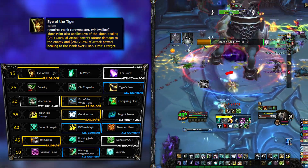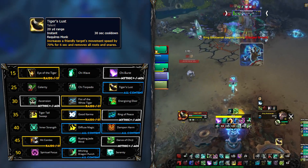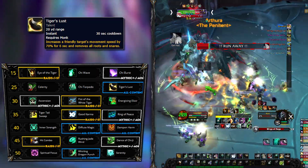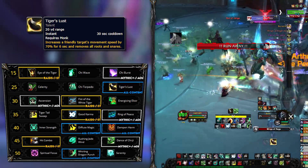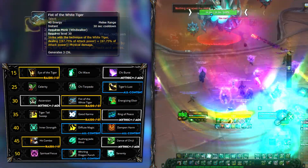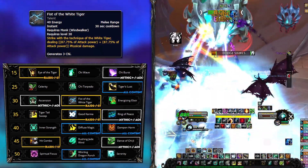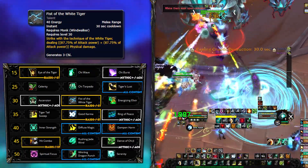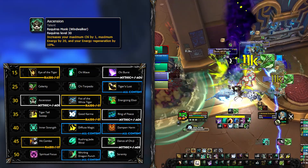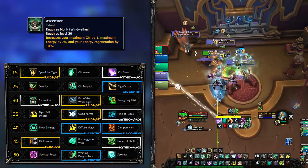On the second row, all options are viable but usually you will want Tiger's Lust for all situations. With it you have a personal freedom ability that can be shared with your allies, making snares even more of a no-no for the party. On top of removing all roots and snares, it also increases movement speed by quite a lot. If the extra button is too much, either of the other two passive options will do. On the level 30 row, Fist of the White Tiger is a very good all-around pick — an extra Chi generator that deals massive damage on a fairly short cooldown. In AoE and dungeons, you can swap to Ascension, which increases your maximum Chi, energy, and energy regeneration, and is passive so you don't have to worry about it when you prefer to use GCDs to generate Spinning Crane Kick stacks.